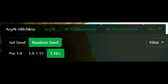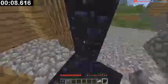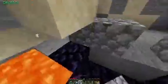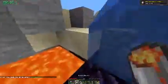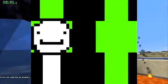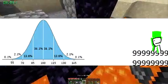Minecraft speedrunning is split up into a bunch of categories, but the only one that actually matters is RSG. In this category, the first thing you need to do is go to the nether to get blaze rods. The way you do this is by placing blocks in a certain way to RNG manipulate the water into the perfect shape so that you can place lava around it to make a nether portal. I'm not sure who made this strat, but it's probably Dream because only Dream would be Big Brain 500 IQ enough to make such an epic strat.